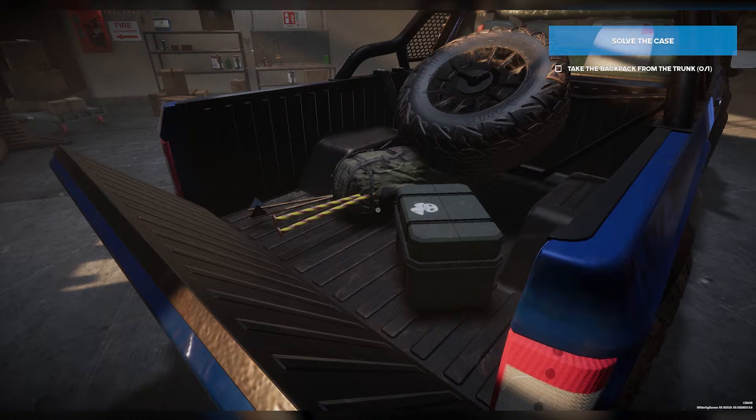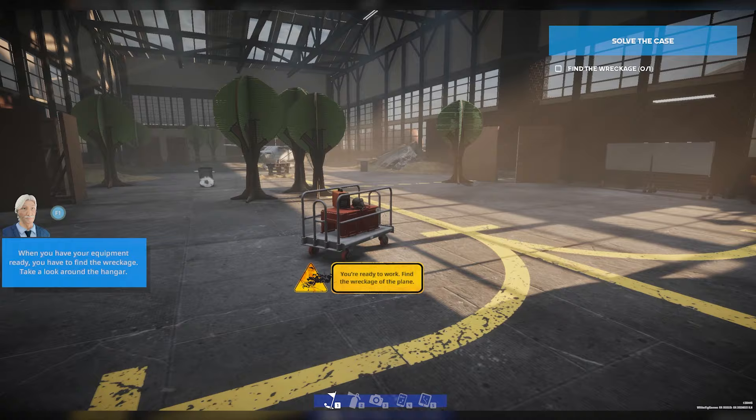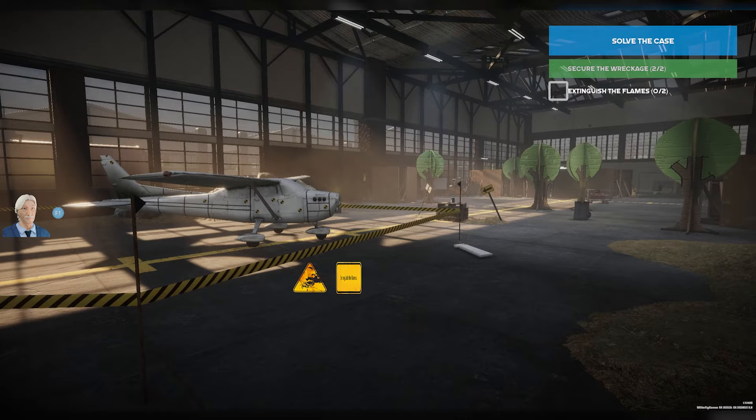Alright, let's open up the trunk and grab the backpack. There we go. So now we gotta go ahead and find the wreckage in the hangar. So we'll go around this way. And it looks like we are, of course, in a training environment, so we've got some cardboard trees up and stuff like that. We're gonna use this flag here and put it down right where it says to. Alright, cool. And we'll drop one right over here.